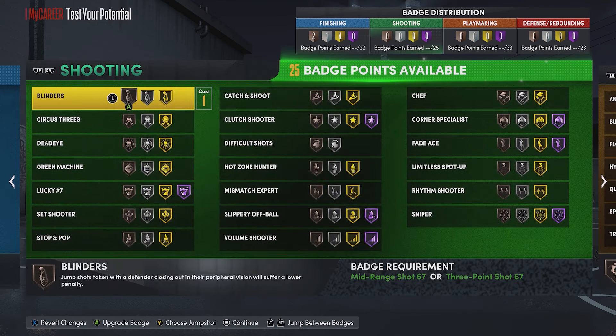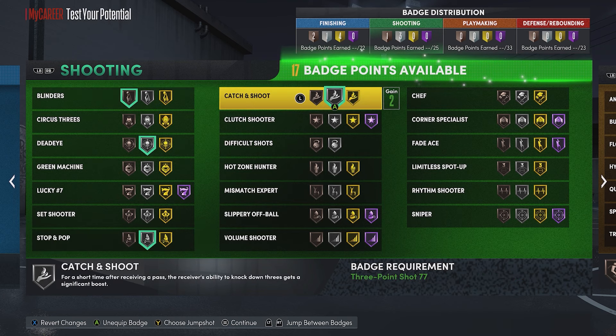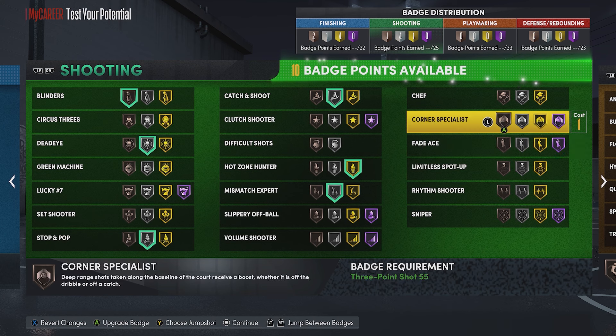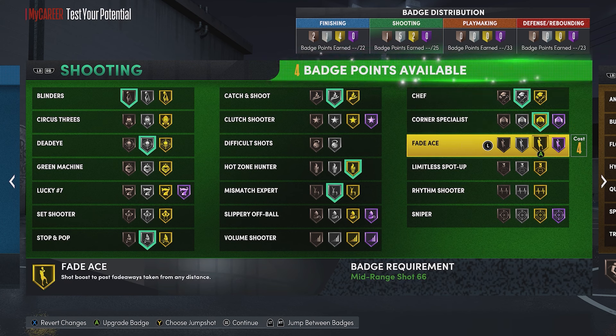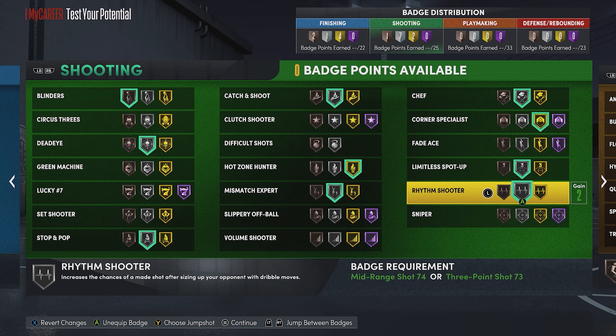For the shooting - this is just a template since we don't have all our badge points from the rebirth yet. I would definitely go bronze blinders, silver dead eye, silver stop and pop, silver catch and shoot, gold hot zone hunter, silver mismatch expert, silver chef, gold corner specialist, silver limitless spot up, and silver rhythm shooter.